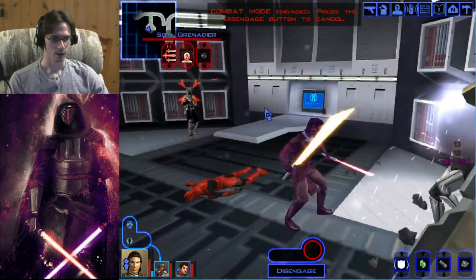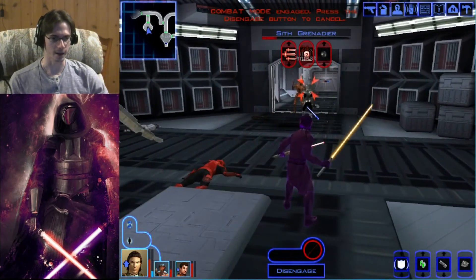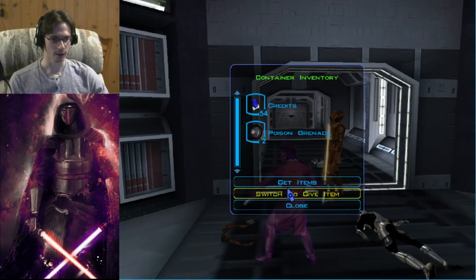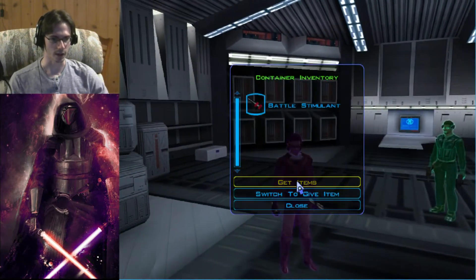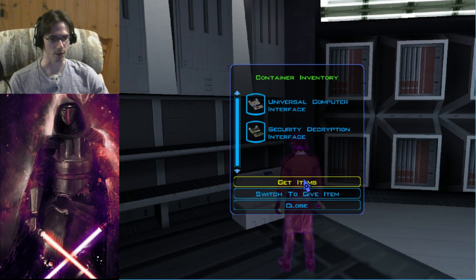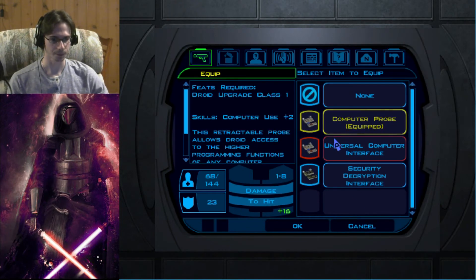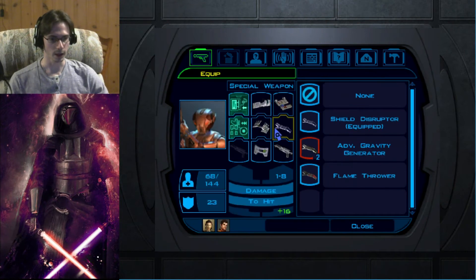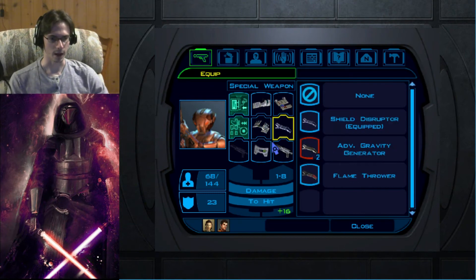Sith Trooper goes down, the War Droid goes down, the Grenadier's about to go down, the other droid went down. The droid I brought in goes down too — Karth, come on in the room and help, it's not scary. That little droid helped us out quite a bit. We got two poison grenades and a battle stimulant — those will be good. I might have to hit a shop to look for a couple more of those. Universal computer interface and a security decryption interface for droids — let's see if we can put any of this on HK.